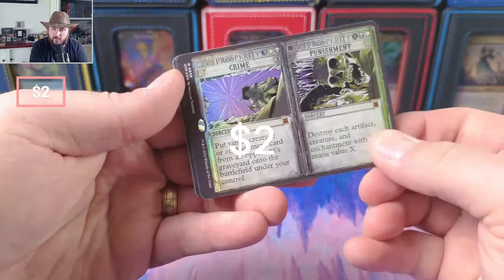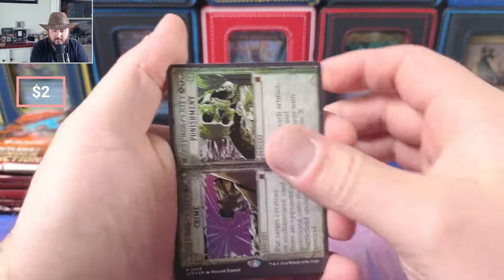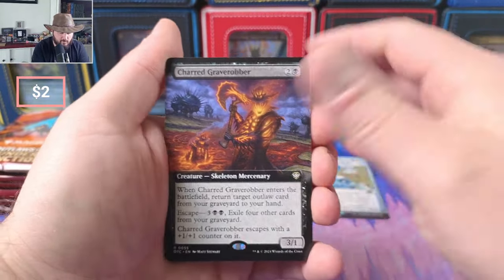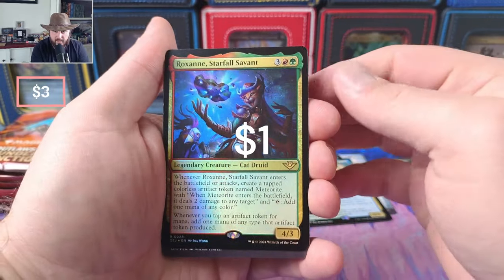We got Crime and Punishment as the foil — looks really good, even though I hate dual cards like that. Detention Sphere, alright. Grave Robber, Bonnie, Paul, Roxanne.